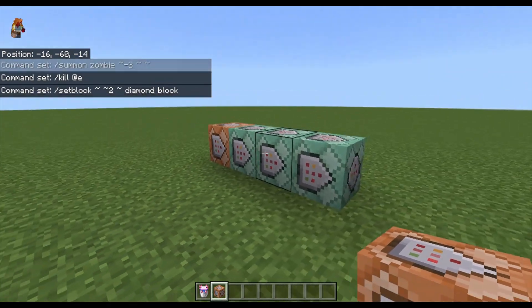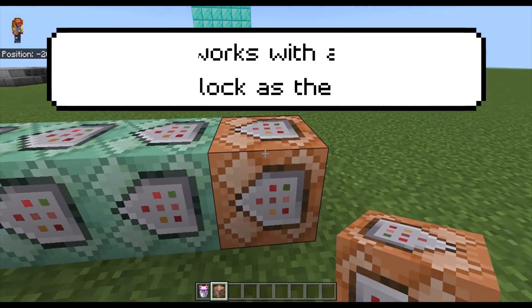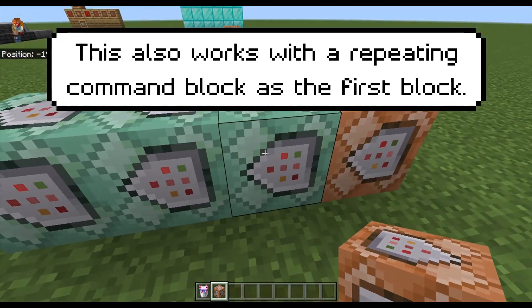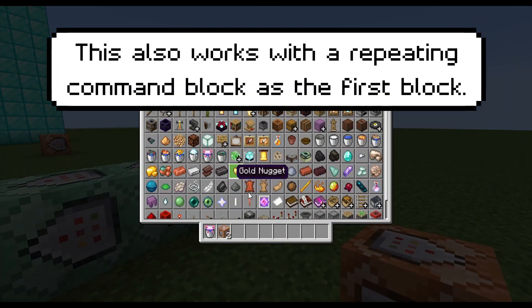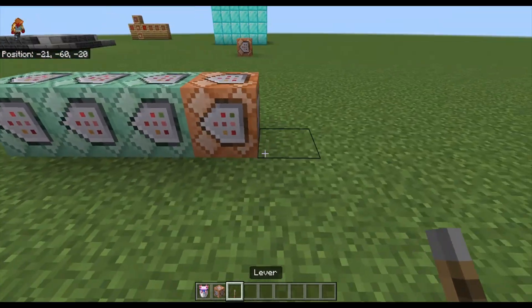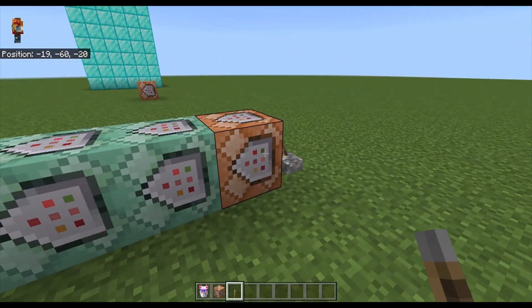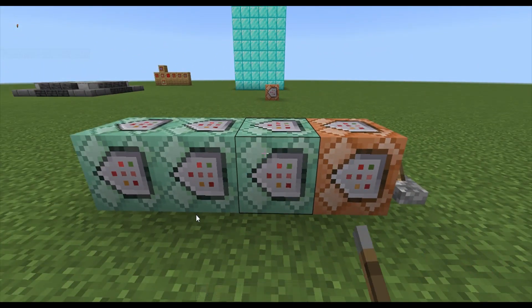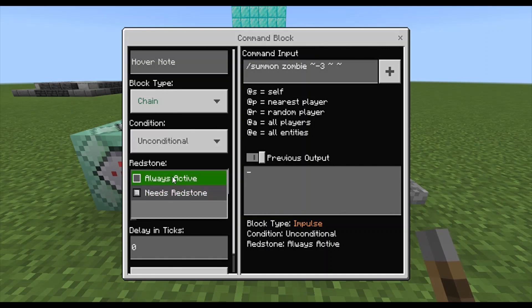If you want to have a chain of commands, you've got to have an impulse block and then however many chain command blocks you want, so that if you were to flick a lever it would run all the commands one after another. But in order for your chain command block to be useful, it's got to have its redstone section set to always active.